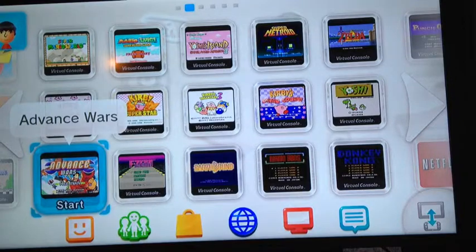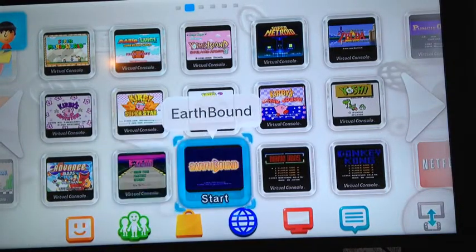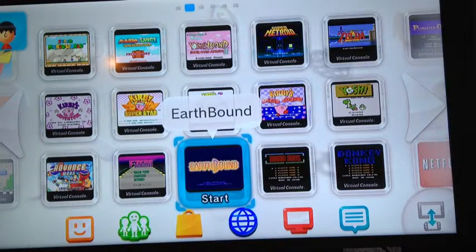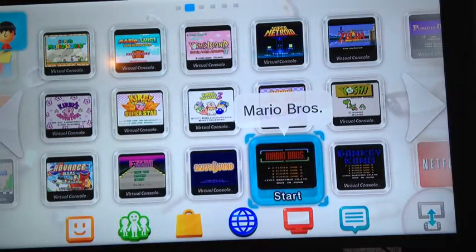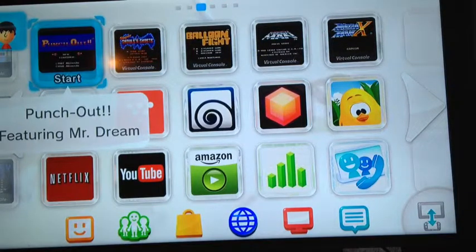I'm hoping Fire Emblem × Shin Megami Tensei is mostly a Fire Emblem game, but I love strategy RPGs so check it out. Also on Virtual Console: F-Zero, Earthbound — one of the best RPGs ever made; I don't know why we haven't gotten Mother 3 — Mario Bros., which has been ported a dozen times, and Donkey Kong, the classic barrel-throwing game.